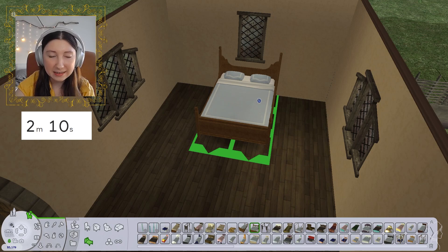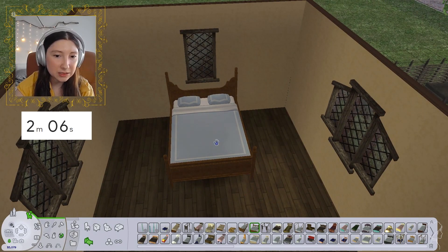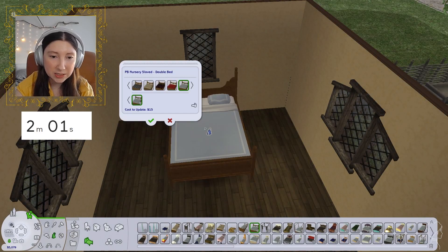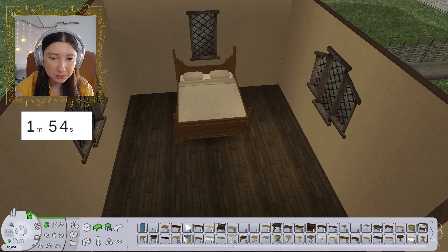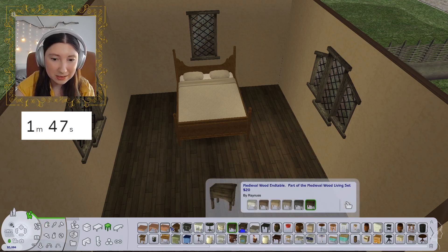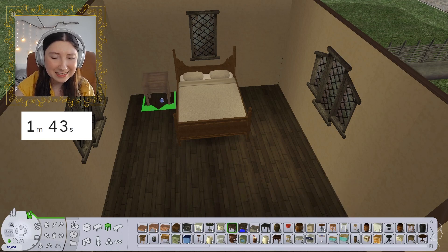I really like this little cottage style bed — let's do that. Let's change the colors real fast, something simple there. Perfect, that'll do. And we actually still have about 5,000 simoleons, so we're doing a little bit better than I was anticipating. Although it's going to be such a struggle to find things that match. Okay, this is better — I can live with this.